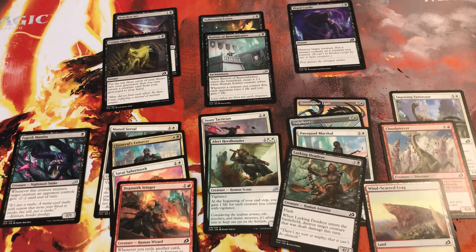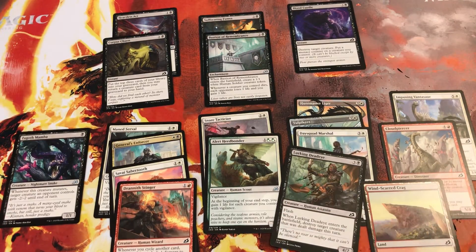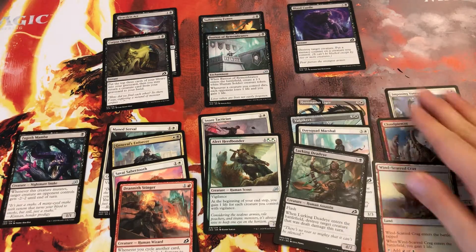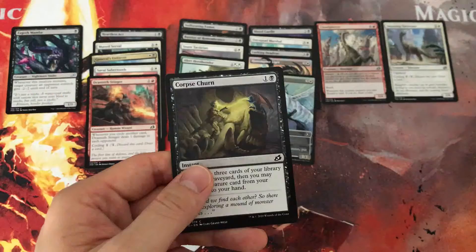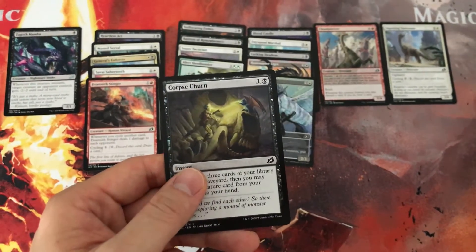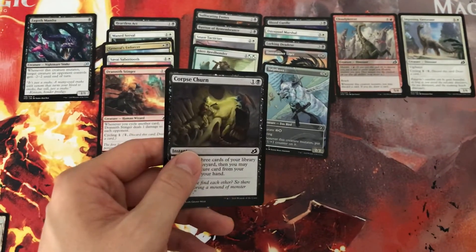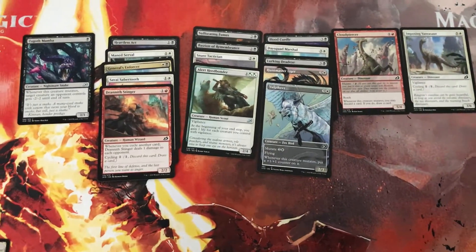I'll post the sealed pool and also the decklist — let me know what you guys think. This is probably what you would expect if you saw my video about Value Wars, how three-pack sealed would work, and this is probably what I would run if I were to enter the fourth and fifth round of Value Wars. I actually realized I miscounted — there are 18 cards here, so I would cut the Corpse Churn, and these would be the 17 I'm playing. Sorry about that.